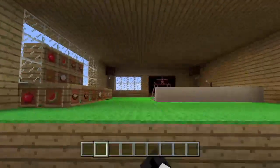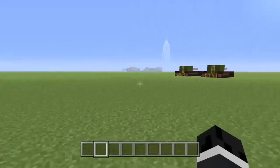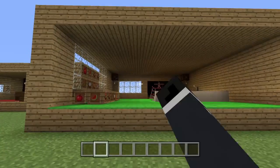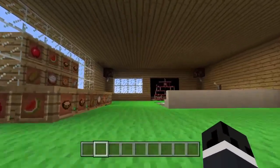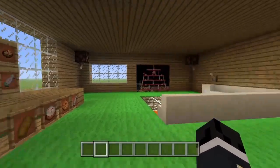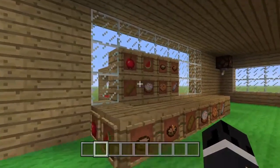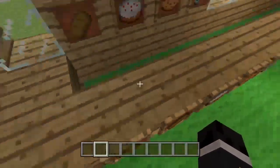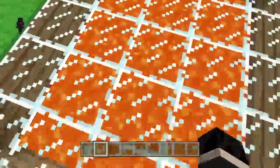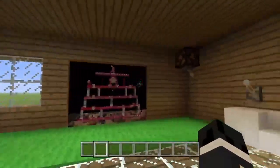Living rooms that I've seen so far look terrible. I can't even describe the things that are in there. But this living room is different. In this living room, we have a kitchen-style thing here, we have a lava floor and the couches, and we have a working TV.